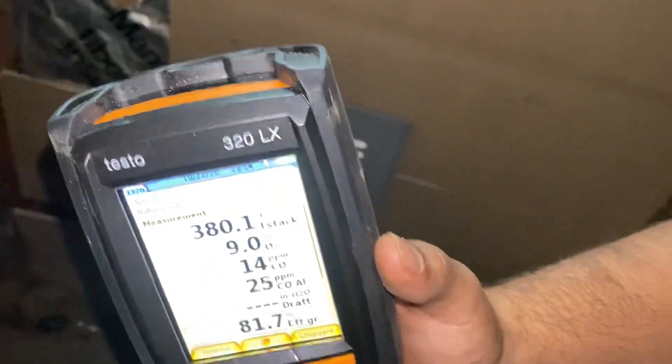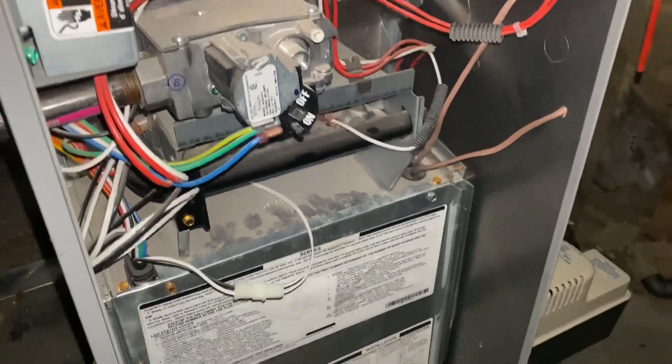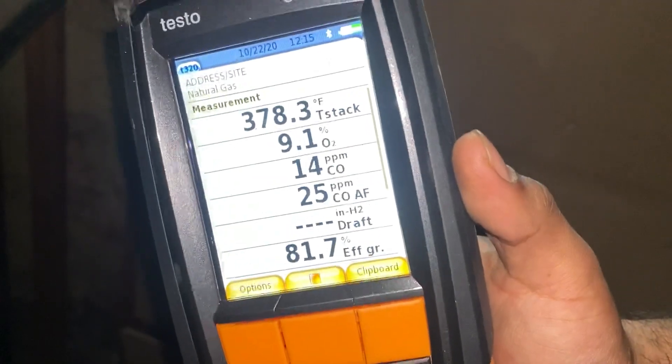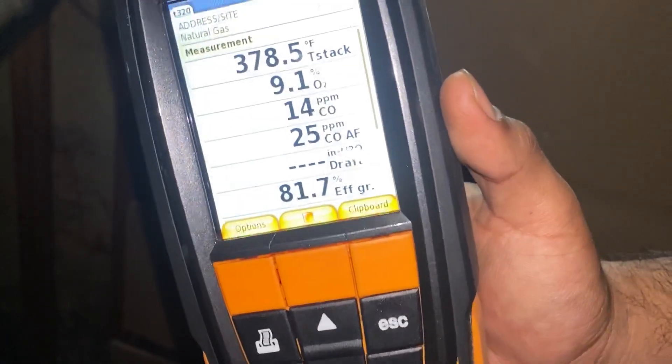There's the Testo 320. We've got this ComfortMaker furnace, relatively only a year old, and it's never been tested before. And look — out of the box, it had a high amount of CO. I'm going to get the thumbs down saying 52, 53 is fine. No, it's not. Sorry. Have a good day. Be well.